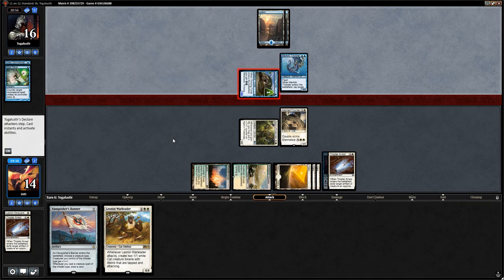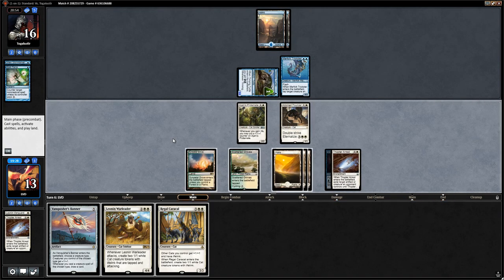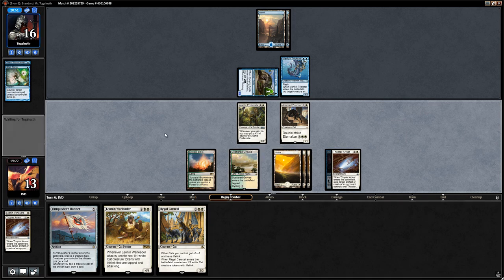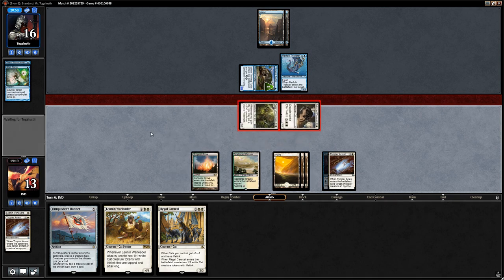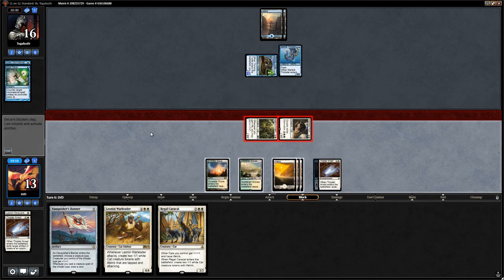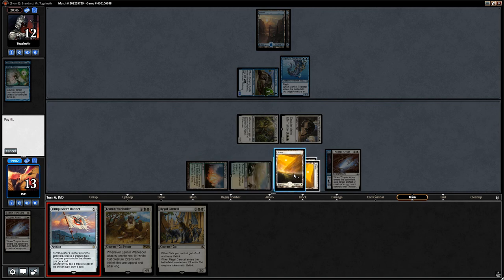Opponent is still stuck on two lands. We draw Regal Caracal. We attack with both, then cast the Banner in our second main phase. If the opponent had traded Trickster for one of our creatures we'd have made sure Wizard's Retort couldn't counter it, but then we'd have played Regal Caracal or Warleader instead. They use the Retort on the Banner anyway, so second-main didn't matter much.